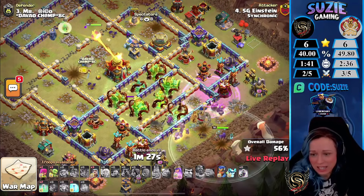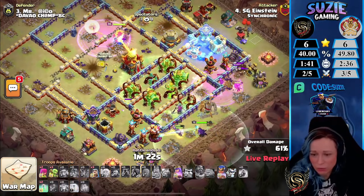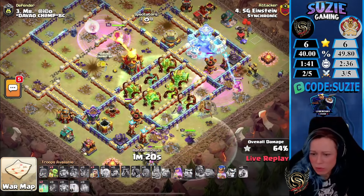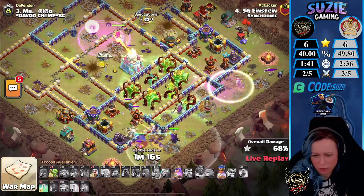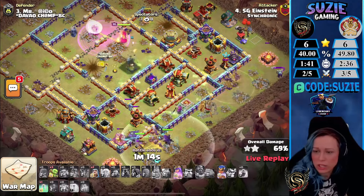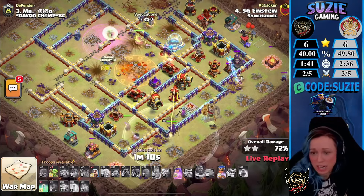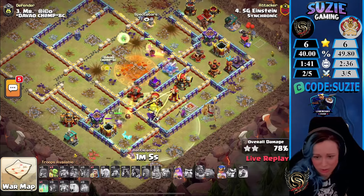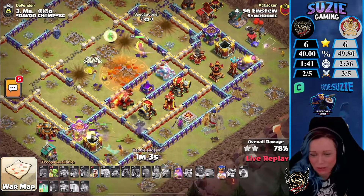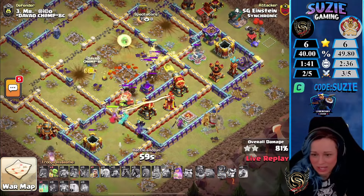Sadly most of the Headhunters went to the bottom side, kind of dodging the Rage Spell. He's using an Invisibility Spell on the group of Headhunters, but now buildings are back so we still depend a lot on the heroes, because all these Headhunters are gone. Can the Queen do it with the RC's help? The RC is using her ability — we have Haste and Hogs — and the Queen chases some Skeletons using the Invisibility.